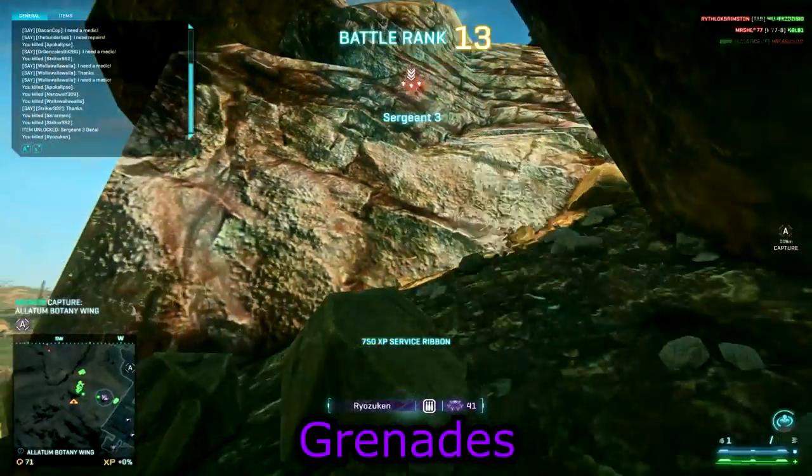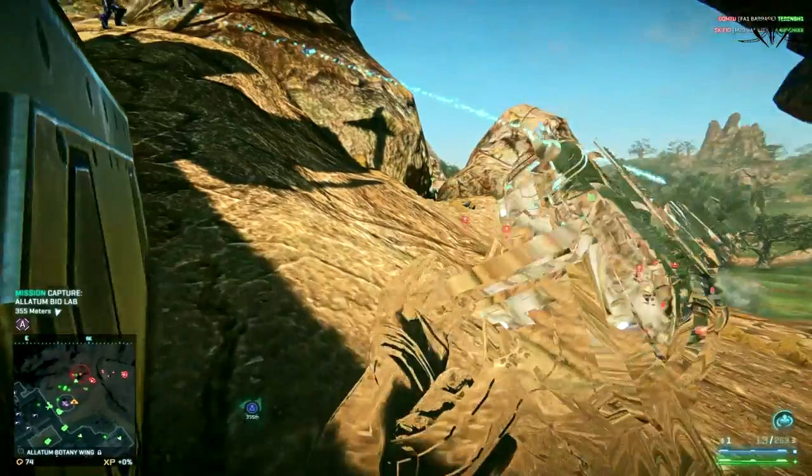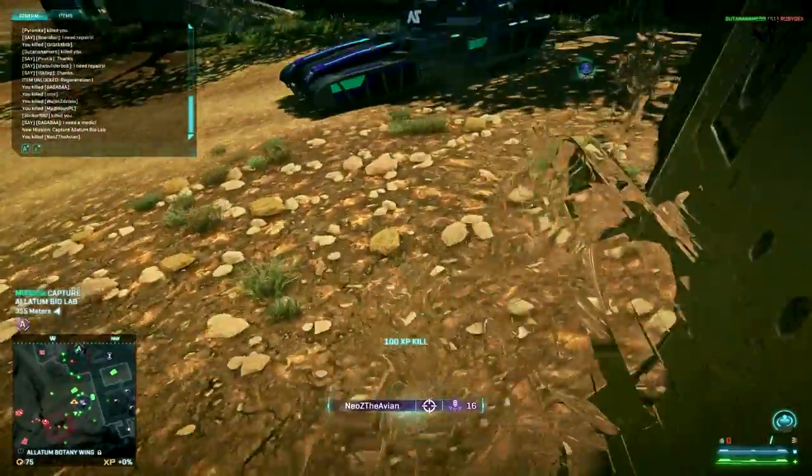Now let's take a look at possible choices for your grenade slot. By default you have Frag Grenade available, which can be helpful when you know how to throw them correctly to kill an enemy. After all, it can take out multiple enemies. But I much rather use EMP.